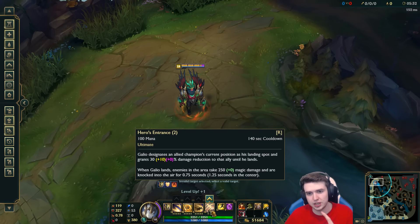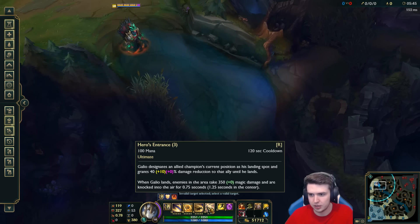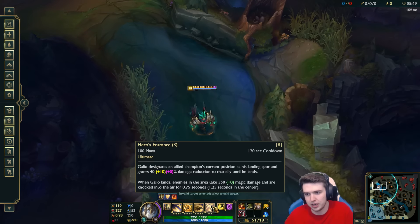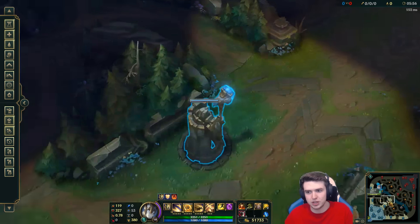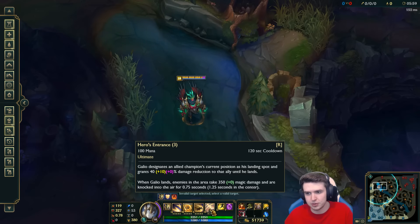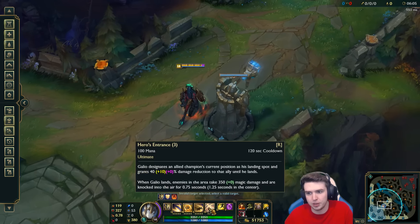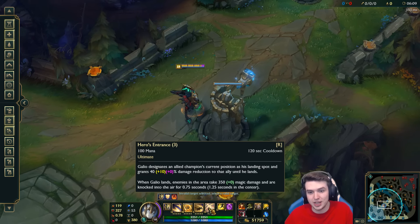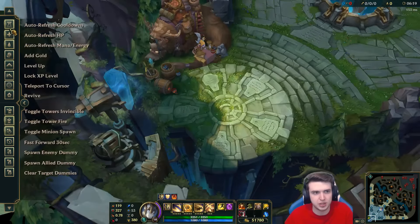Doing it again at rank 2 it gets a little bit bigger — I'm almost into mid lane from top already. That's 30% damage reduction. And at rank 3 it's 40% base, so that's going to be 50% with three armor items — which I think is pretty standard. Looking at the range: I could get to their turret from my second turret, and that's a long distance. So the range is very workable.